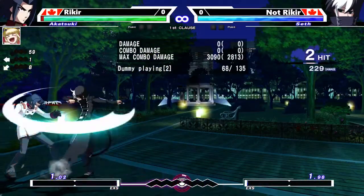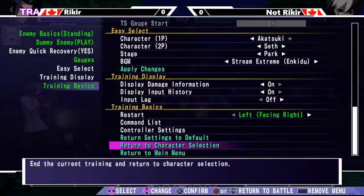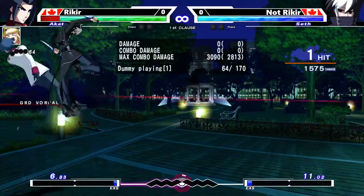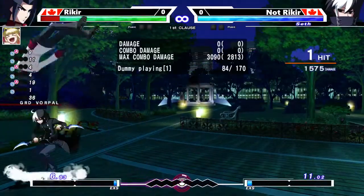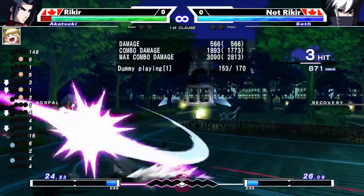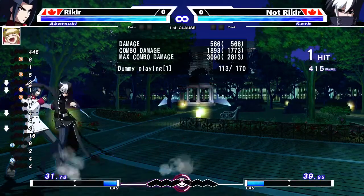A common scenario aside from doing it in neutral is using it on defense. Say after you get knocked down — Chain Shift on wakeup. You can even do a normal afterward. Chain Shift on wakeup is very useful. It's a good reversal option to check if your opponent is trying to meaty you or trying to pick you up.